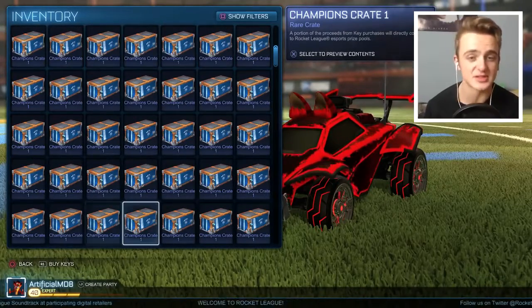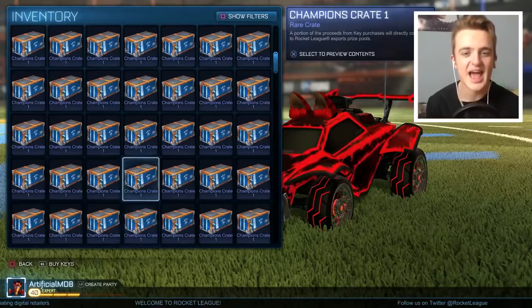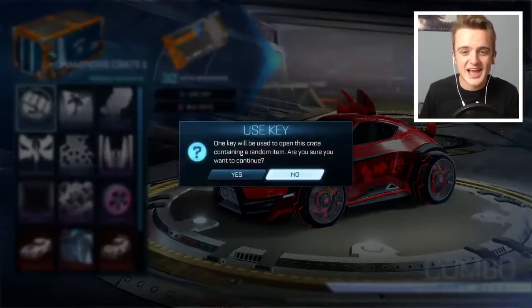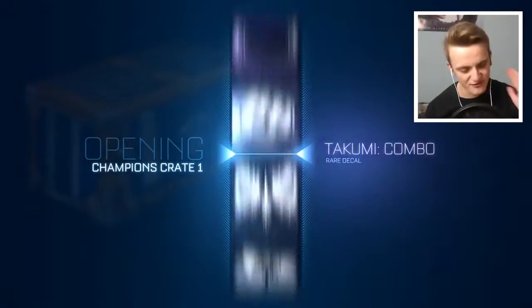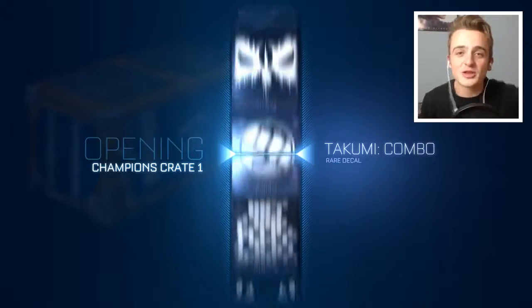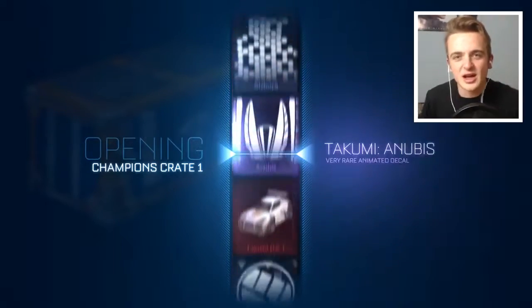We're going to start with 5 C1s, then do 5 C2s, then 5 C3s, then repeat the process and see what we can do. 30 keys, 94 C1 crates — let's get into it. We've got to get something good in 30 crates, I'm a firm believer of that. So what's the first one going to be? Leave a like on this video to hopefully give me some crate luck.